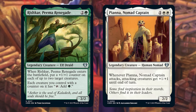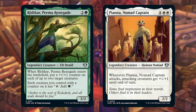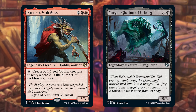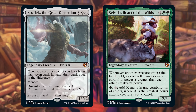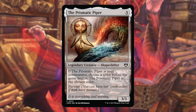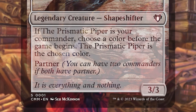For example, Rishkar and Piana — two preview cards in this set — can team up together. This was a solution we found to make the draft format work with all reprints, and it turns out it's pretty fun too. It creates team-ups like you've never seen before, and it's often a lot of fun making these wacky combinations. If for any reason you really can't find a legend in a color you need, you can always use the Prismatic Piper — available just like a basic land. That said, I've almost never seen anybody need to use this. It's mostly just there as an absolute fail-safe.